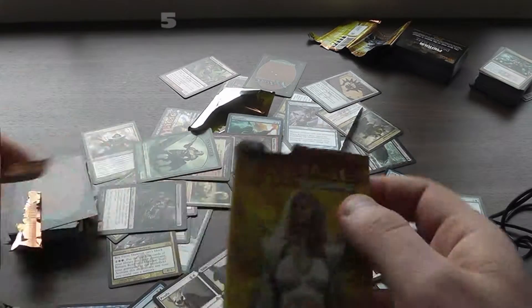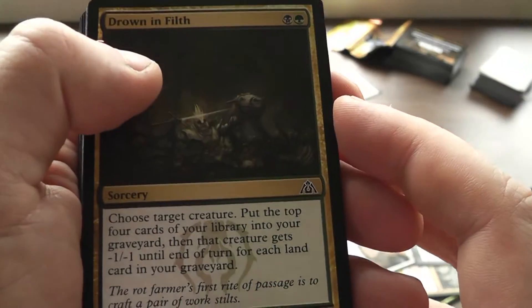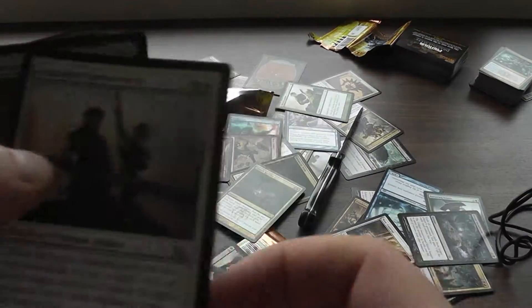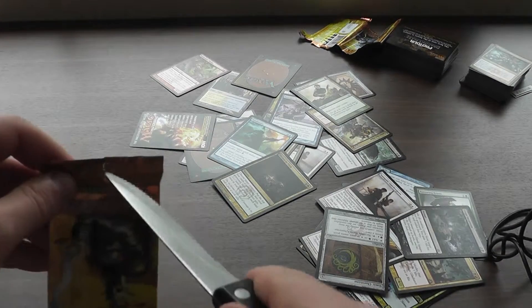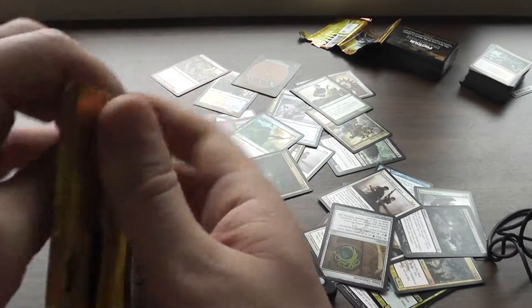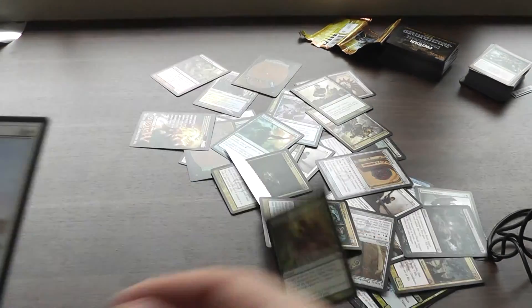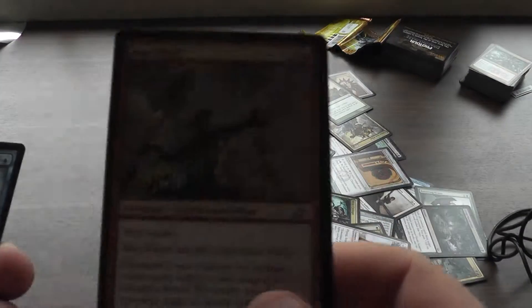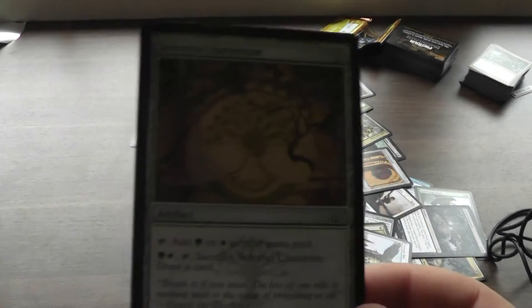Fourth booster, last round of Dragon's Maze. Look at all this junk. There we go - Cyclops thing. Artifact thing. Birdy birdy. And this guy. And Maze Glider - we found out that he sucks. And artifact.